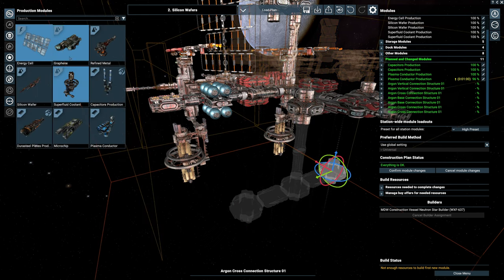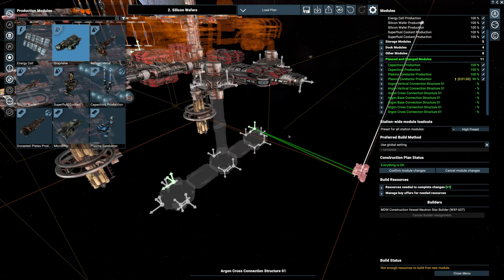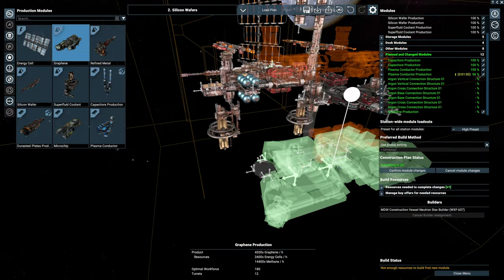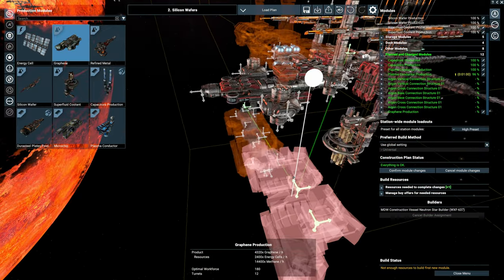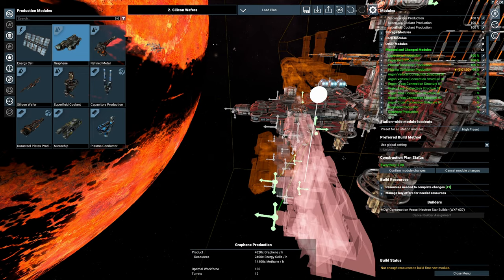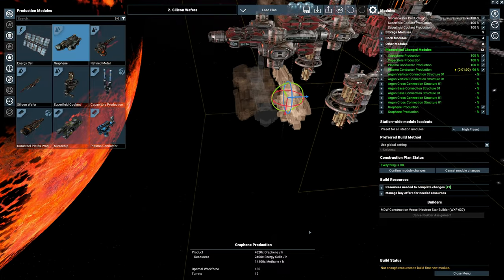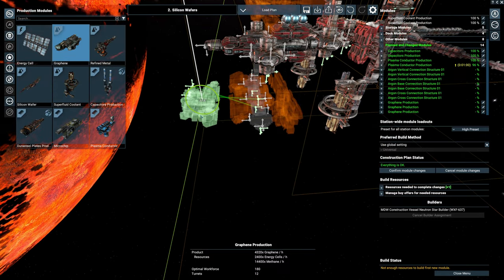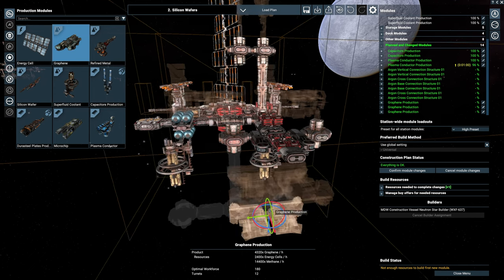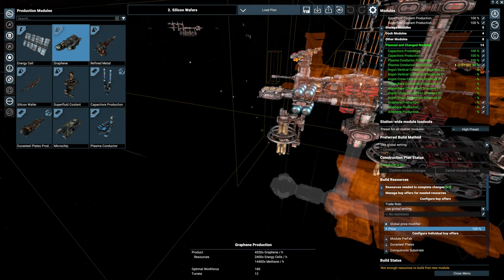Let's take a look at what we can do. Graphene - we do need to place. Let's start placing down three. I want to keep it on one single... Can I rotate you? Would that fit? Actually yeah, okay, I could work with that. Graphene - why not? High preset. Confirm those changes. How much would it cost me? Only a million. That is one off the list.